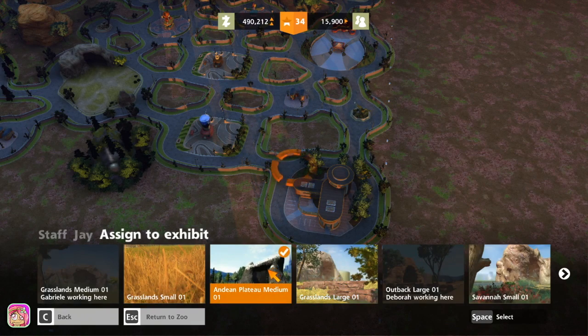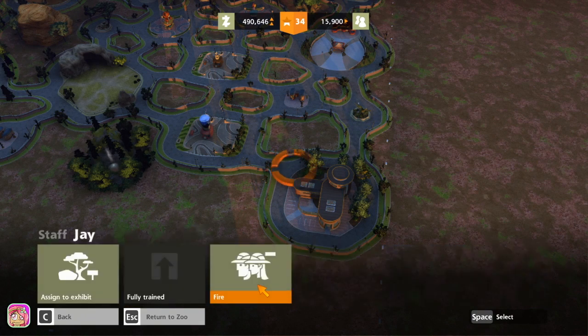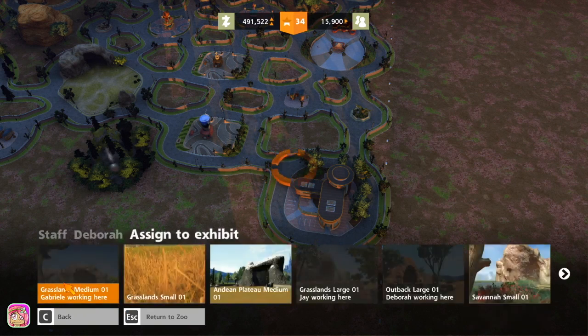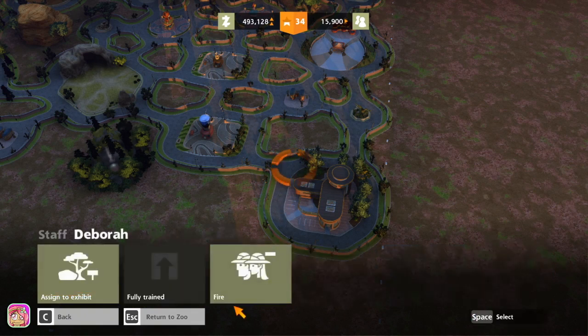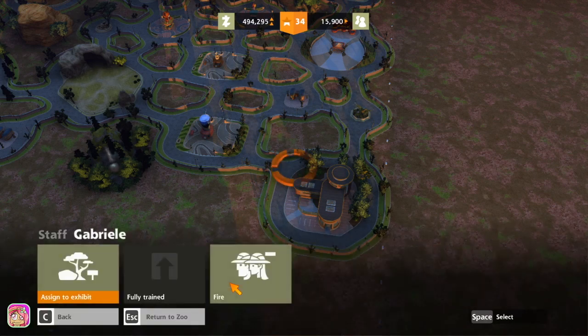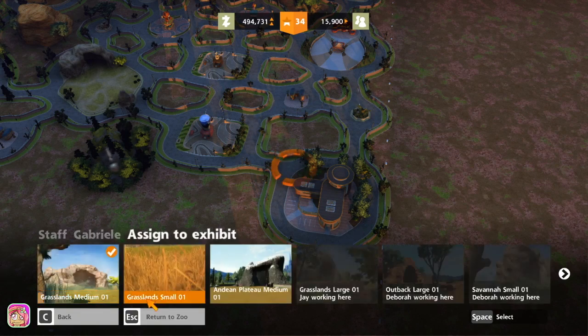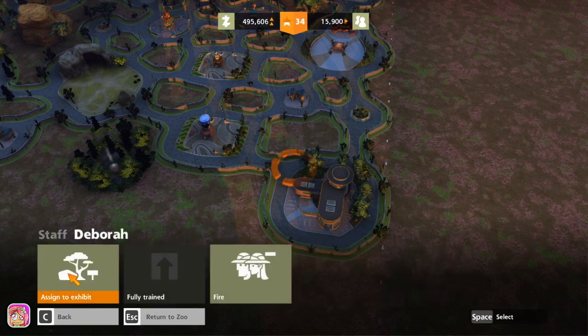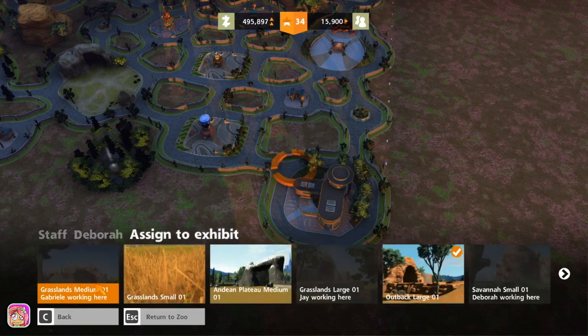I don't know if it was assigned to this one or not — I'm so confused. Let's assign to Savannah Small. I thought for sure it would tell you if it was assigned when you came in here, but I guess I was wrong. Okay, she is assigned to one. Let's see about Deborah — yep, assigned to Outback Large.